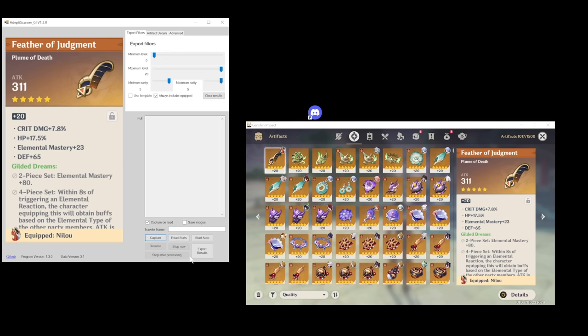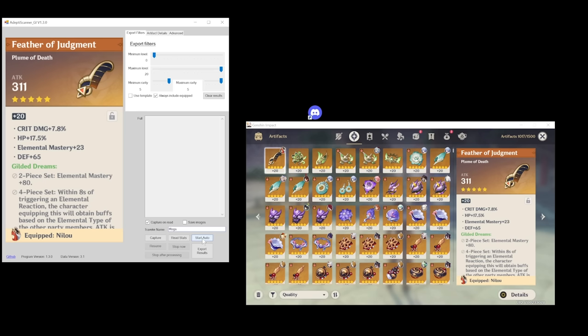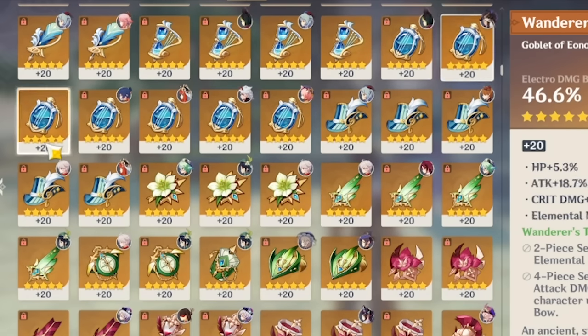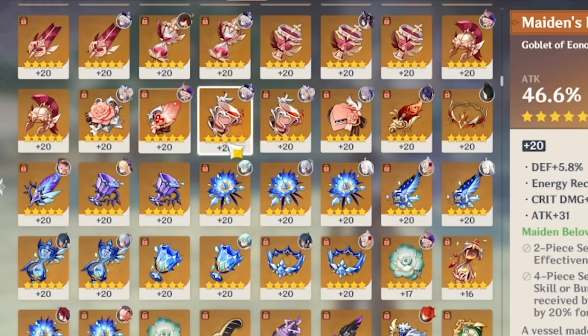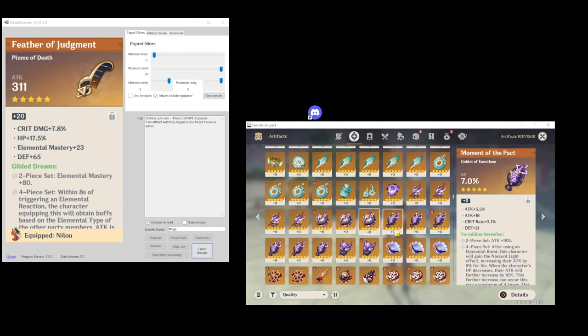We could go through manually and just capture all of them, but what I would rather do is try the auto. They say there shouldn't be any issue with this in terms of TOS. I'm also going to go ahead and enter my traveler name — here is Moga — and I guess we're just going to click the button. It will take control of the mouse. I'm a little bit scared, but let's see what happens. It's basically like a macro — taking pictures very, very fast of all my artifacts and their stats. It will dump a file with all this information for me that I can then import into Genshin Optimizer.